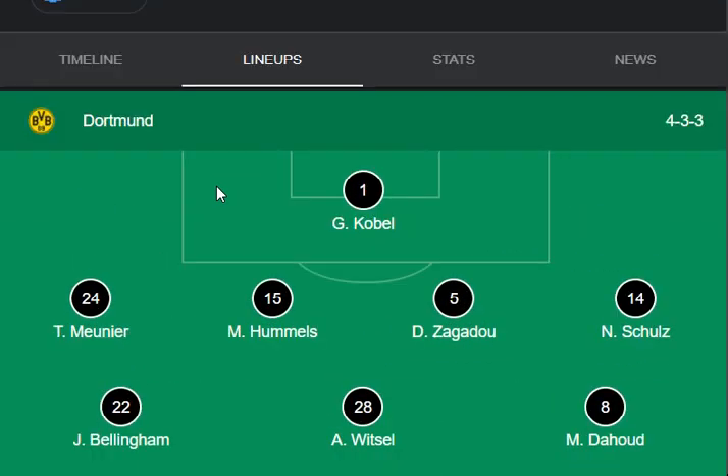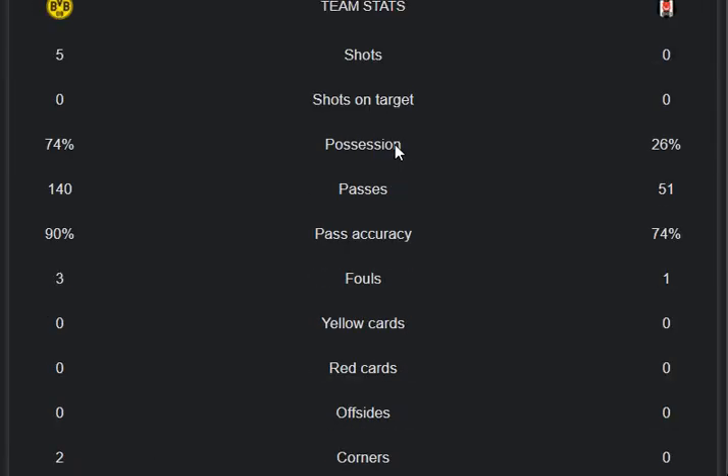Let's move on to the stats and highlights of both teams. First, the shots competition: five shots from Dortmund and zero from Besiktas. Shots on target: zero from Dortmund and zero from Besiktas. Possession rate is 74% for Dortmund and 26% for Besiktas.